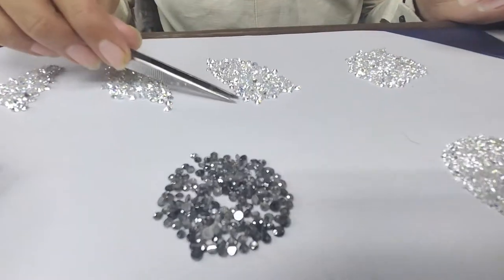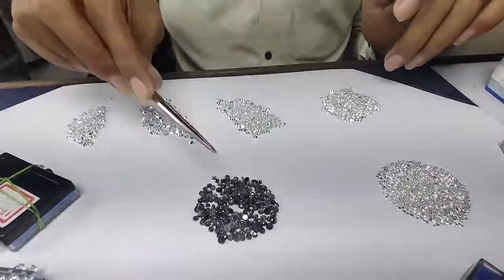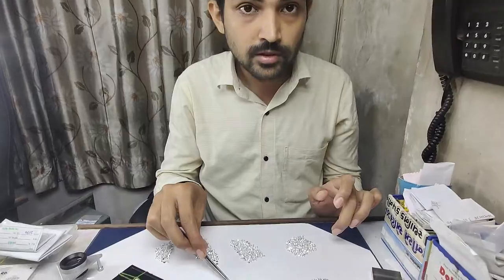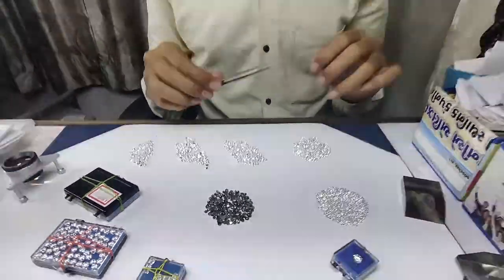We will also make another video about what inclusions are and what types of inclusions exist. You can see there is a lot of inclusion inside one, and there is not a single inclusion inside the other. That is why the price changes. Here is a round brilliant cut and here is a rose cut diamond. You can see this is 5% of the amount — this is $600 per carat and this one is only $30 per carat. That is the difference in melee size diamond price, affected by the 4Cs: cut, color, clarity, and shape.